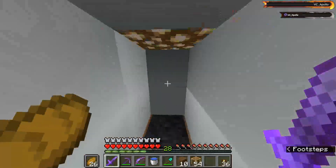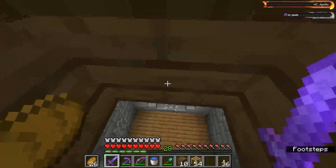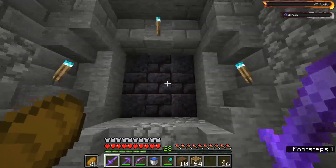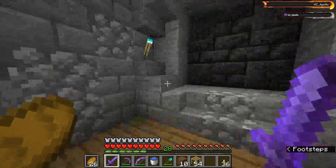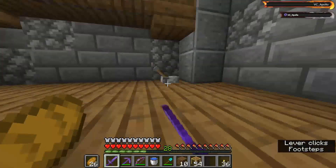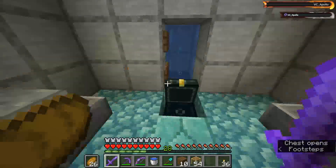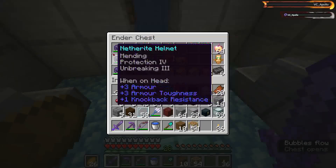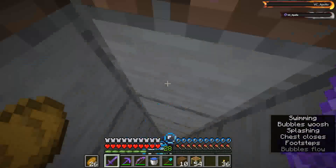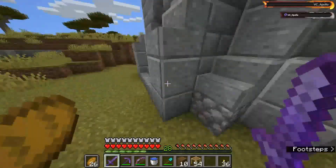I'm gonna show you guys the vault. You go down in the medieval area - not named yet, but the medieval area - then there's this little thing. Obviously you can break through but it's quite sus. Then you flick that lever and this opens. You go down - there's an ender chest. You can see my copies of armor, all my gold, all my ingots, all my netherite ingots. Then you come back up.